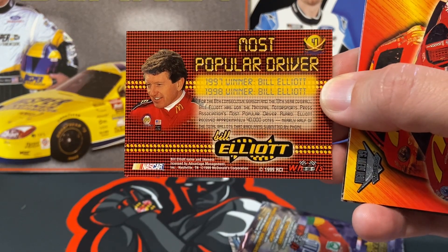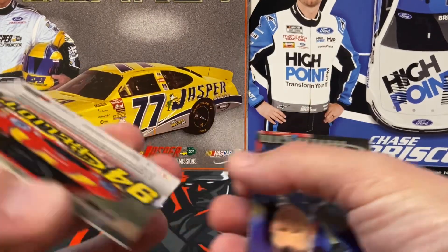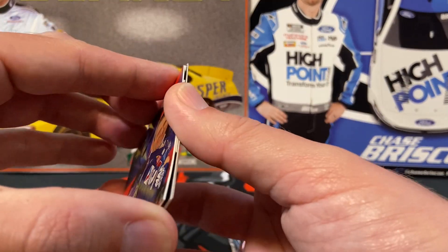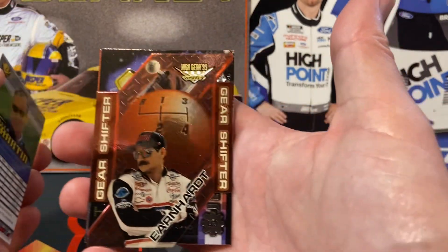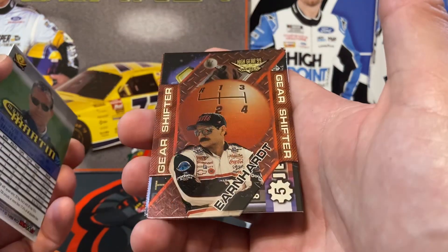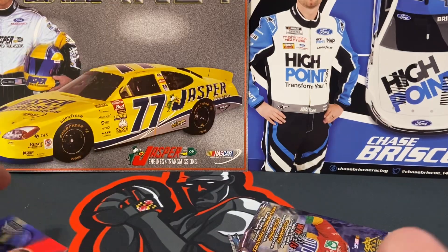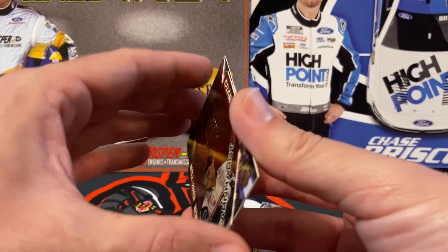So there's another Bill card — there's the back of that. Oh, look at that — Dale Earnhardt Sr. gear shifter! That thing's badass. It's going to take some skill to get that unstuck without destroying the card. There's the back of the Mark Martin card.